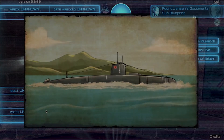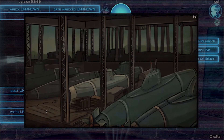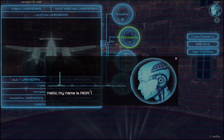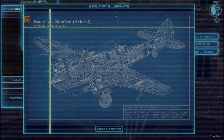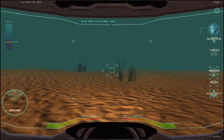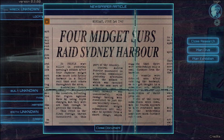Yet these wrecks can tell us so much about the world and its history. This game uses shipwrecks and maritime archaeology to introduce, explore and refine students' understanding of historical skills, and unlock important moments in Australia's history.